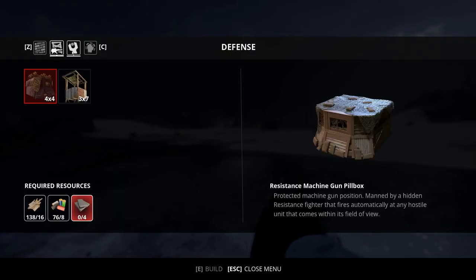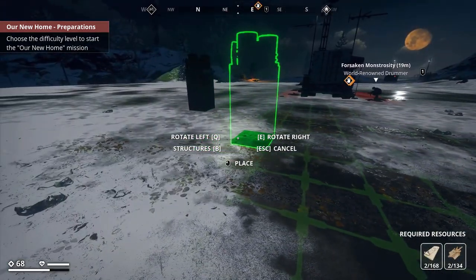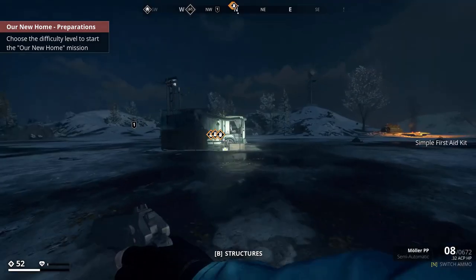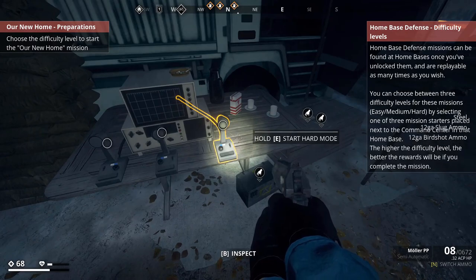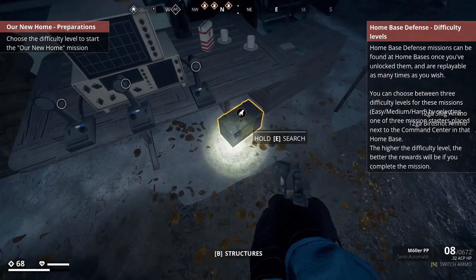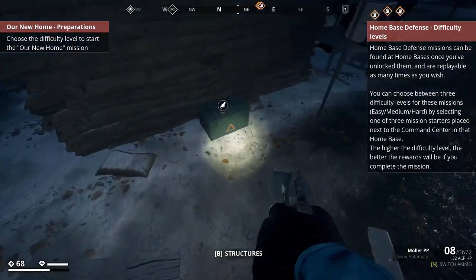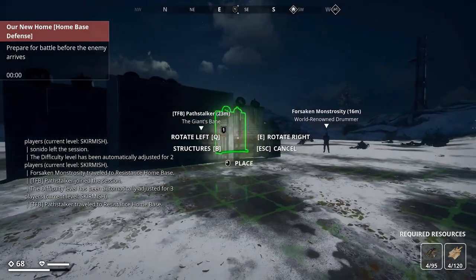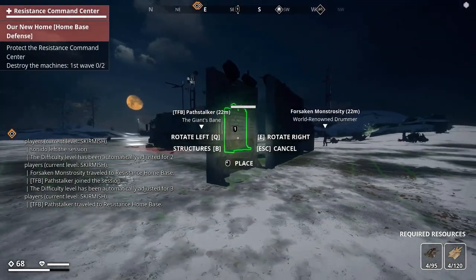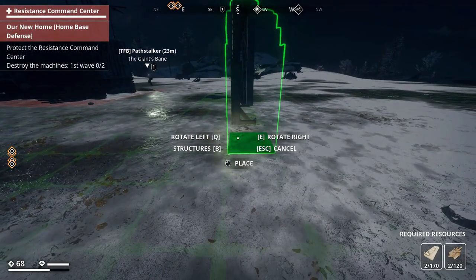Once we open up the build menu there are four different categories of items we can build. The required resources are wood and textiles — I've got plenty, you'll find them everywhere. The center of your command center is this truck radio tower. Home base defence missions can be found at home bases once you've unlocked them and are replayable as many times as you wish. I don't start the base defence yet — I start building my defenses. I did have an open lobby for multiplayer, and as I said the game's a bit easier with other people, so two guys joined and whilst I'm building the base one of them actually set off the defence mission.